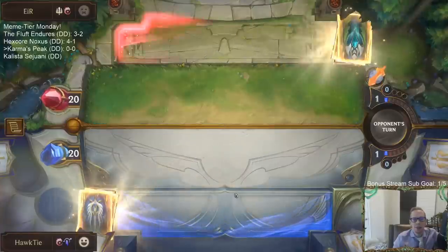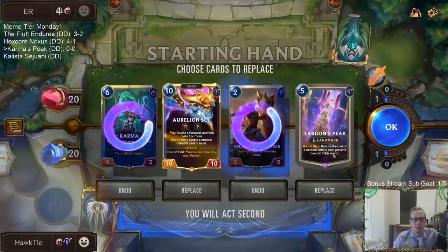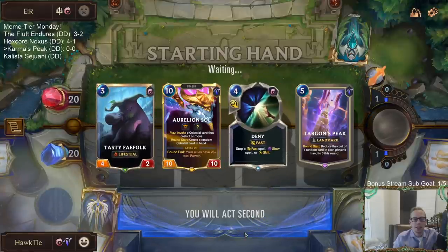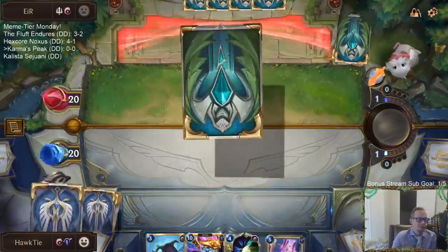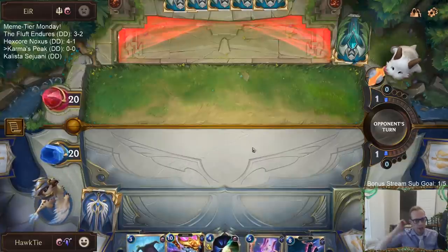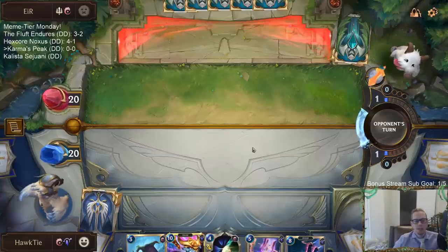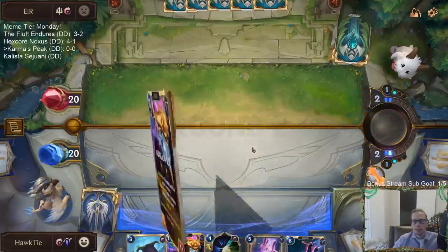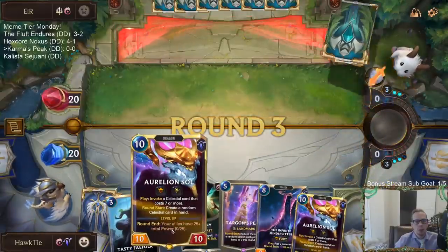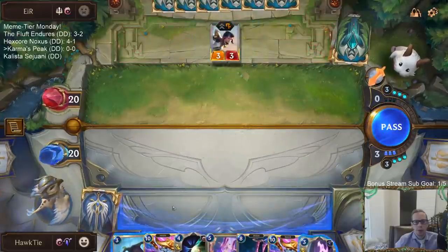We have the Demacia board which doesn't really fit, but oh well. I'm going to keep Aurelion Soul to go along with Targon's Peak - maybe I should keep the two-mana 3/2 as well. Against Fiora, the cards we want are Swiftfoot and Skies Descend - those two get rid of Fiora. Plus, I was thinking Fiora would struggle killing a 10/10.